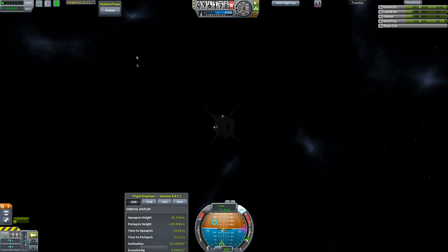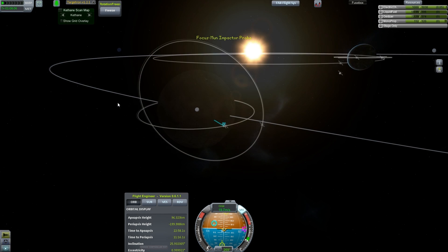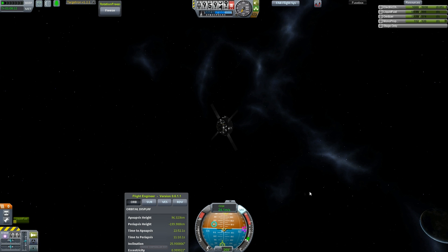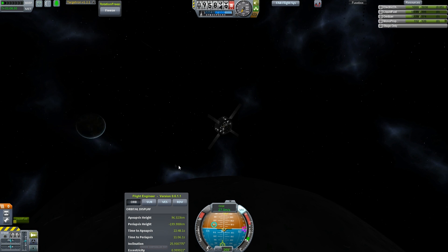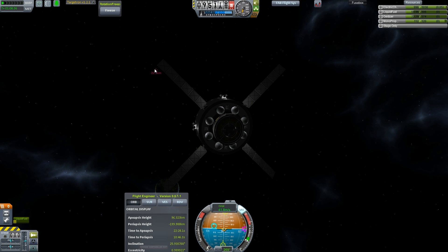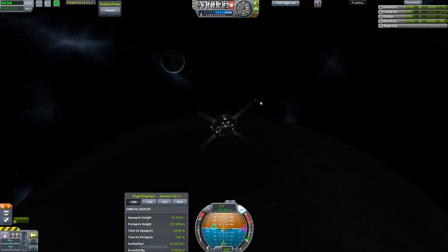Maybe it would have been better to work this out so we would be someplace where the Kerbin observatories could see it, and the mapping satellite could see it, and it would be in daylight. But I'm just not patient enough to set all those things up like that. Any last words, thoughts? Anything you want to say to the lander over there?